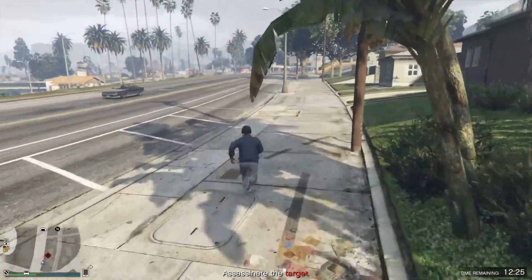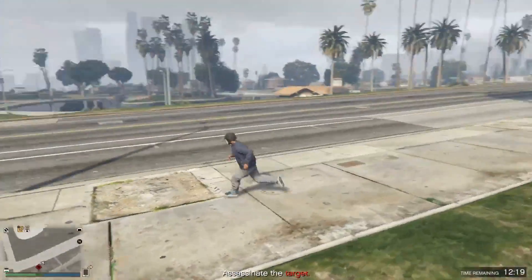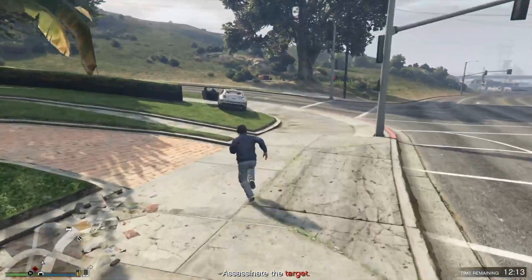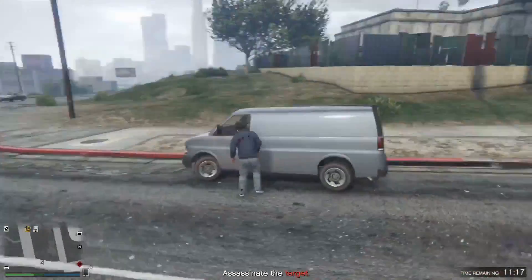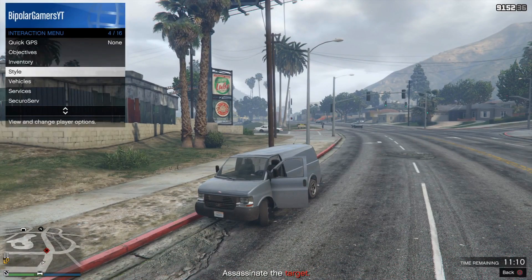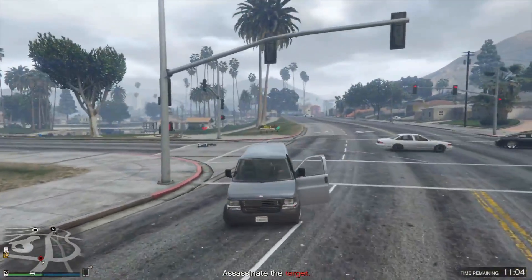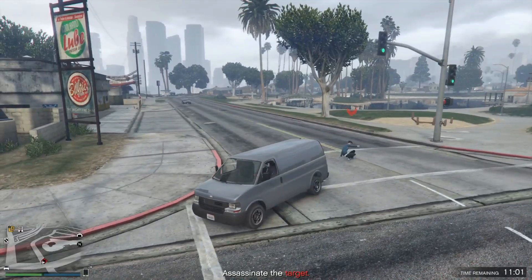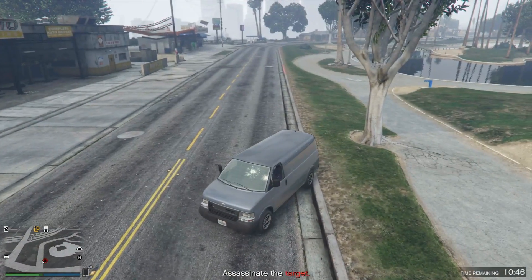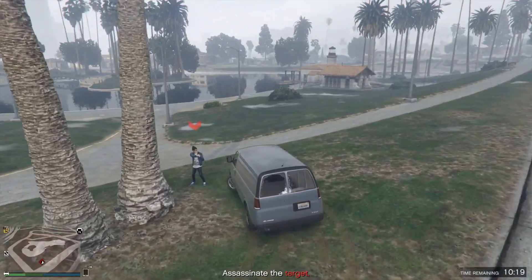As you can see, the truck I had actually disappeared, so this is why it's best to have a personal car that's actually durable so you can push him off the road — a normal car will not work. I had to struggle to keep him off the road while he's trying to find a car. You can't use the car he has because it's too low to the ground; the bumper might kill him. You want something like this Speedo van which is actually lifted up a little bit off the ground so it can fit right underneath him. Your main goal is to fit him right on top of that wheel.